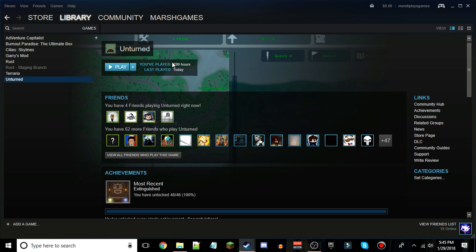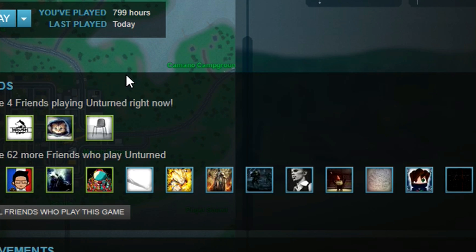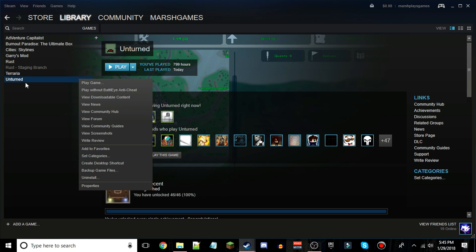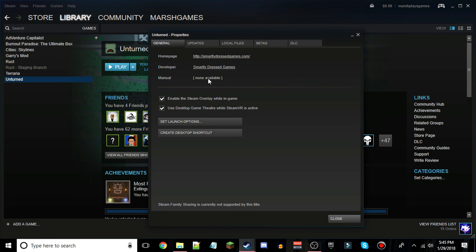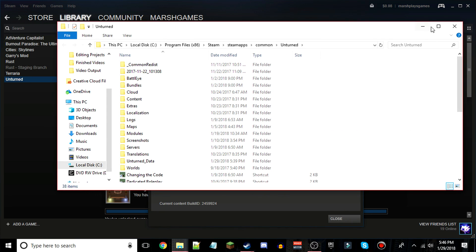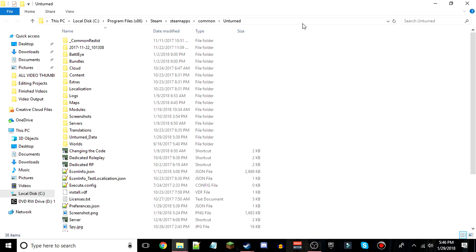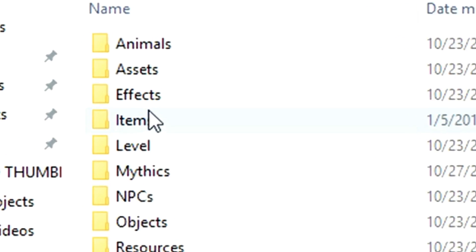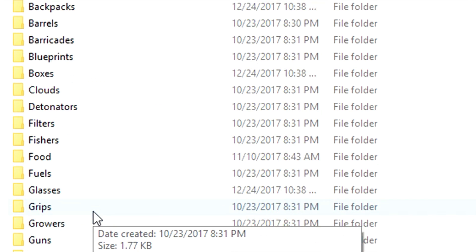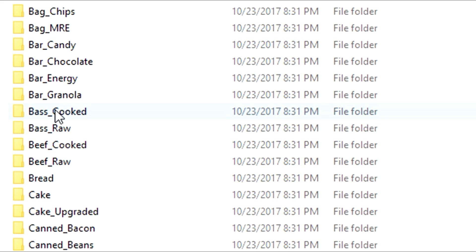I love changing the code in Unturned, so I just tried to do this for myself and it did work. What you do is right-click Unturned, go to Properties, Local Files, then Browse Local Files. In here we're doing a few things, so pay attention. First, go into Bundles, then Items, then down to where it says Food.